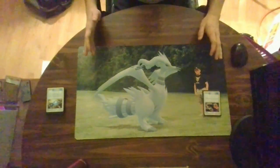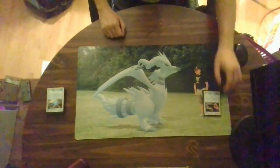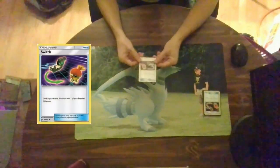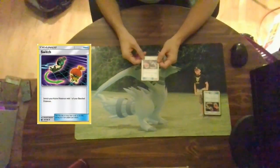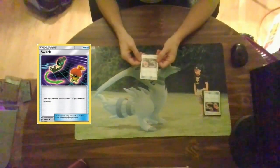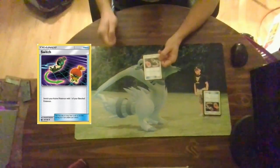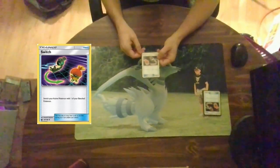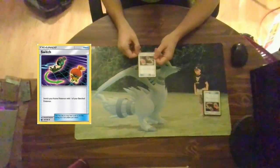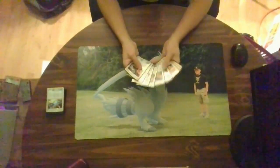Maybe you're not a person that likes retreating their Pokemon and losing a bunch of energy in the process — I have an answer: Switch. Switch just switches your active Pokemon with one of your benched ones. It may seem like the simplest and dullest card in the cube, but in times of need if you get a Pokemon stuck in the active and can't attach energy to it, this is your gateway to safety. I run 10 Switch in the cube.